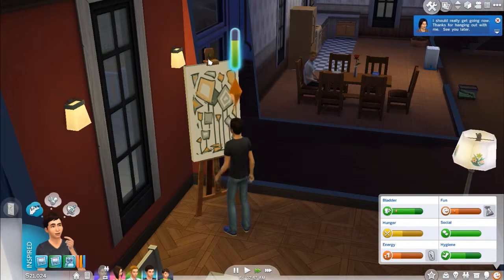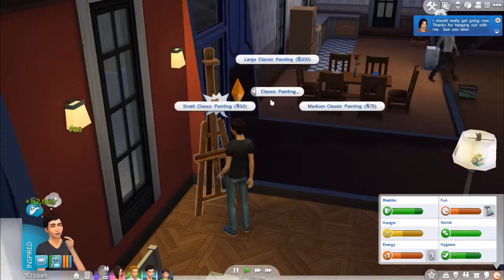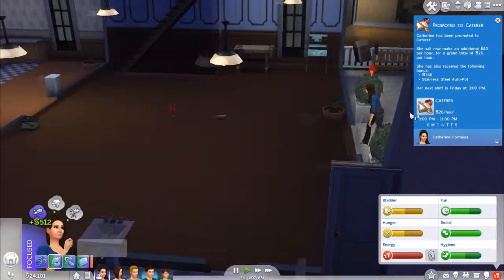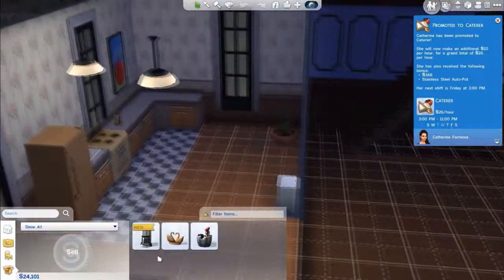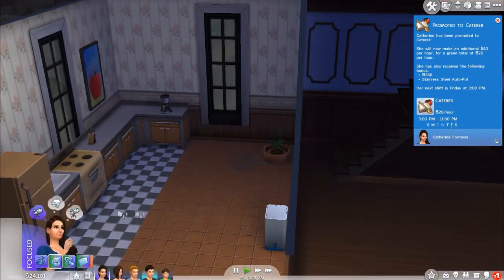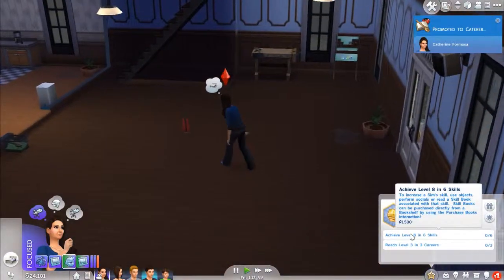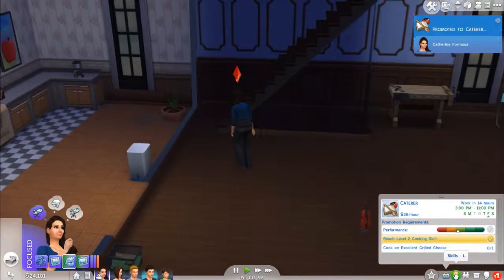Stealth collector — it's not a masterpiece again, but it's worth two thousand. I want to have a masterpiece. She was promoted to a caterer. She got a stainless steel pot, which I think is a coffee pot. And she also got to her next career aspiration. So she needs to reach level eight in six skills — whoa, that's going to be hard as all hell.